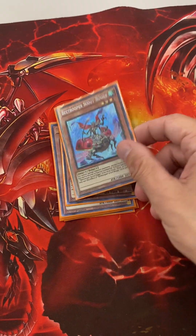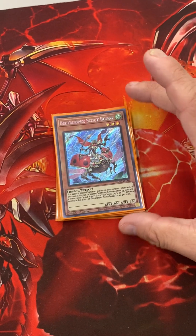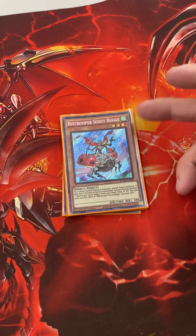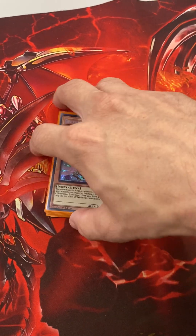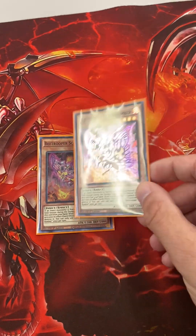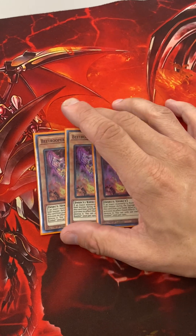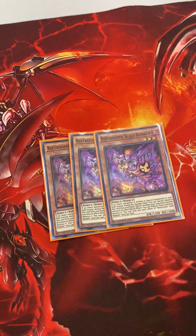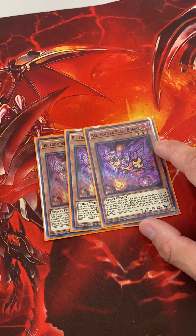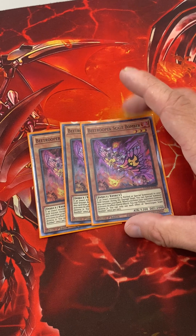Three Scout Buggy, because Scout Buggy special summons itself from pretty much anywhere except banished when it's summoned. Three Scale Bomber — you special summon this if you normal or special summon an Insect. And when your opponent's monster activates their effect, you tribute an Insect, including itself, and you can destroy it.